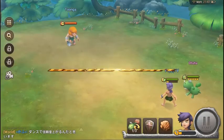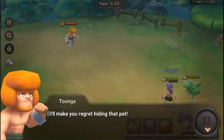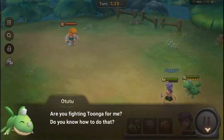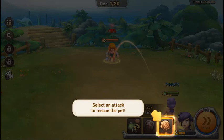It says 'failed to send item' and 'make you regret hiding that pet.' Are you fighting to protect it? So O2-2 is the pet — 'select an attack to rescue the pet.' Let's punch the guy.